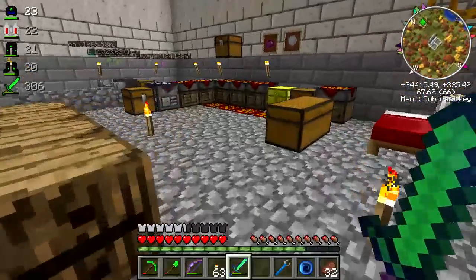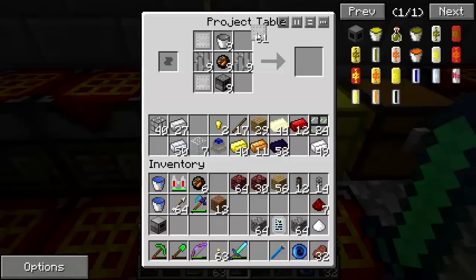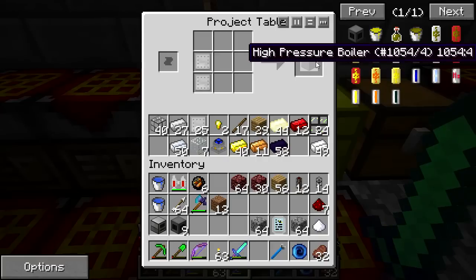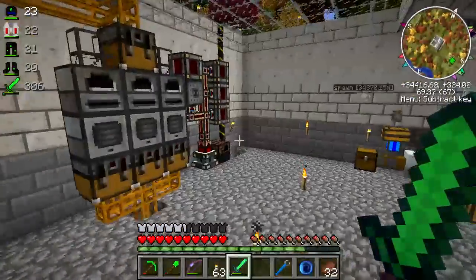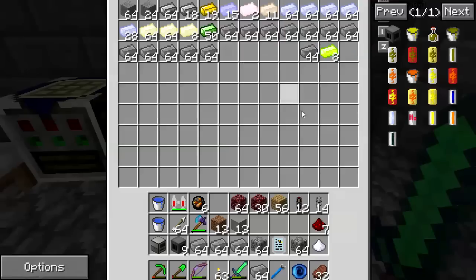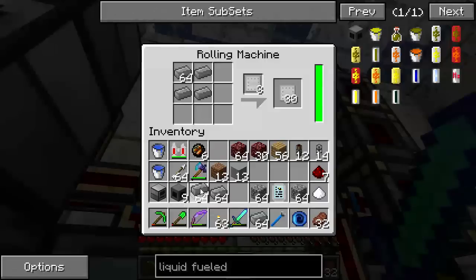I might have enough for the moment to make these - nine fireboxes. Now I'm going to need 36 steel plates for the tank pieces, and that's going to take a little while to come up with the additional steel needed. I better put another batch of steel in the rolling machine because I obviously underestimated how much I need.